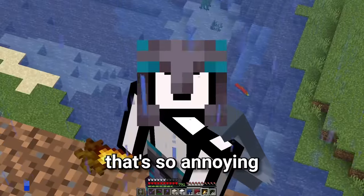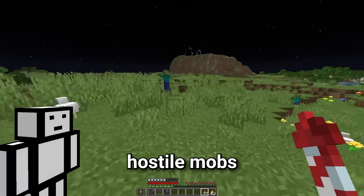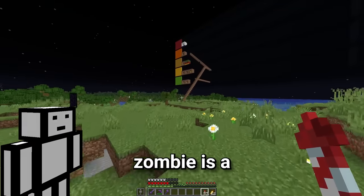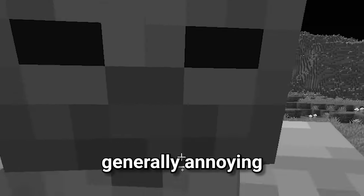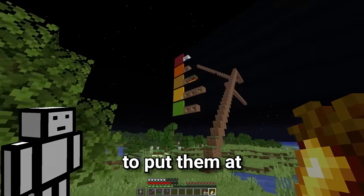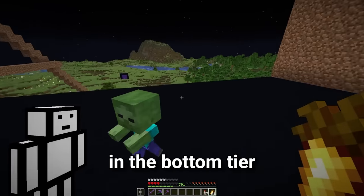We're going to have to wait ages to get the thunderstorm mobs. So whilst we're waiting for another thunderstorm, let's start with the basic hostile mobs, like the zombie. I think the zombie is a pretty bottom tier mob — it doesn't really do anything special and they're just generally annoying. However, they're not my least favourite hostile mob, so I was going to put them in the second bottom tier. But then I remembered baby zombies, so it's actually going to go in the bottom tier.